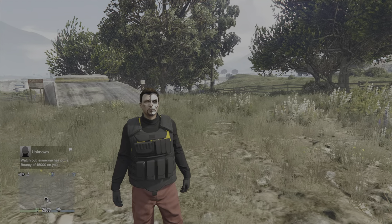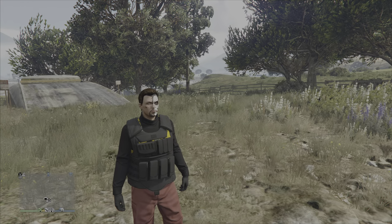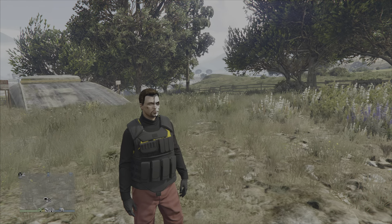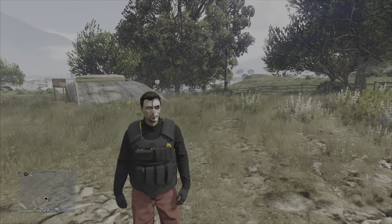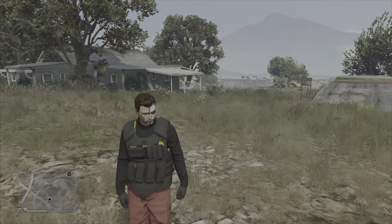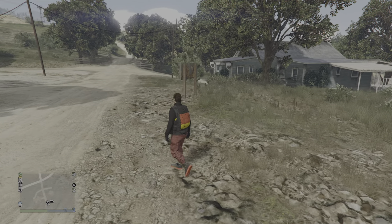What is up y'all. In this one I will be showing you guys yet another easy solo car duplication glitch working right now in GTA Online. This is the MC clubhouse solo car duplication glitch, but we will be using an Issy instead of a death bike for this method.